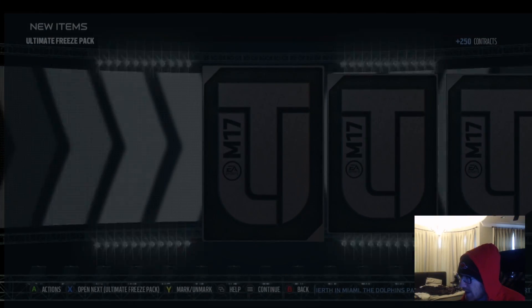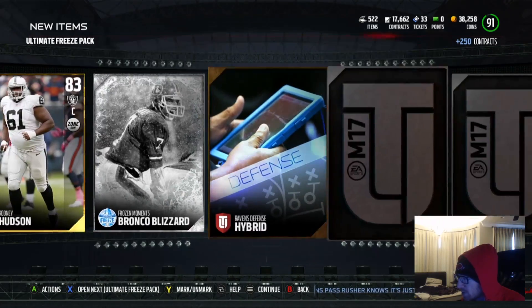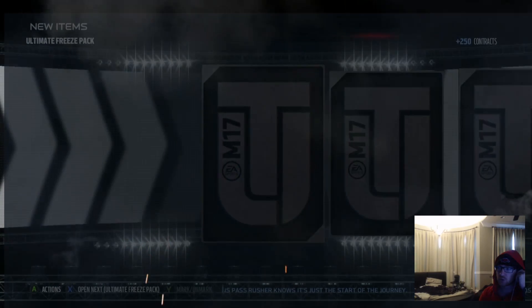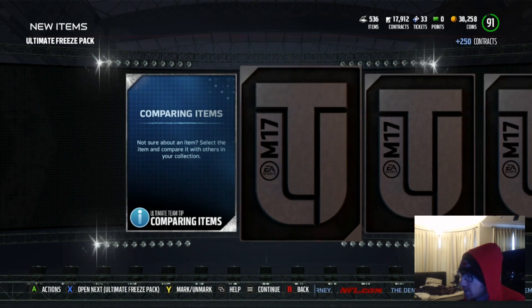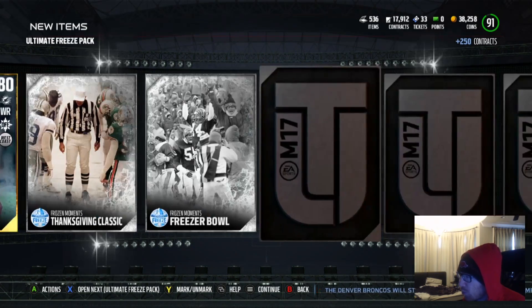If you guys see anything in the lineup, I'll show you guys the lineup after this. We're getting tons of out of position players - each pack must come with a guaranteed one or something. Another Braxton Miller. We're hoping for some elites though. This was 20,000 points in total - actually each one's 8,000, so 16,000 points. I'm thinking that deserves at least one elite player.